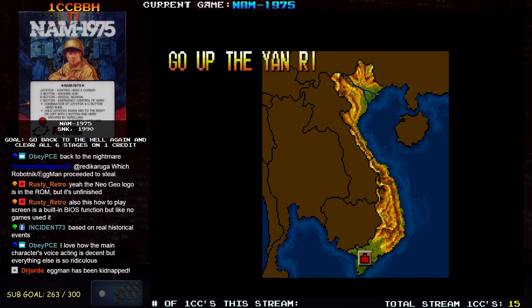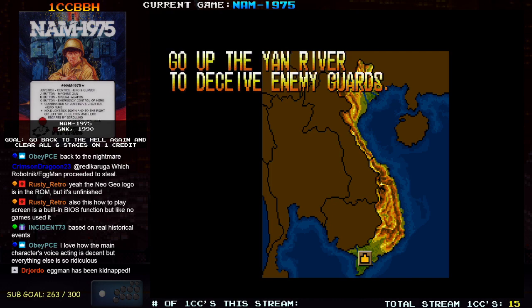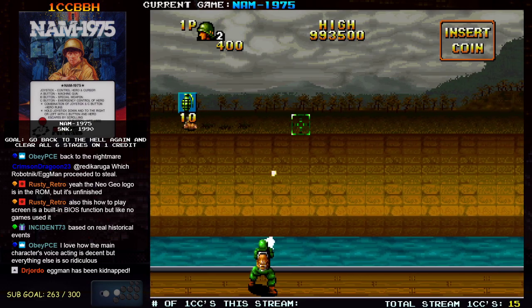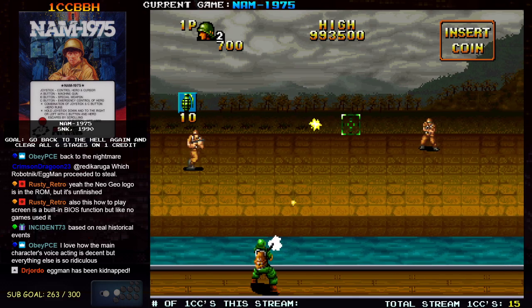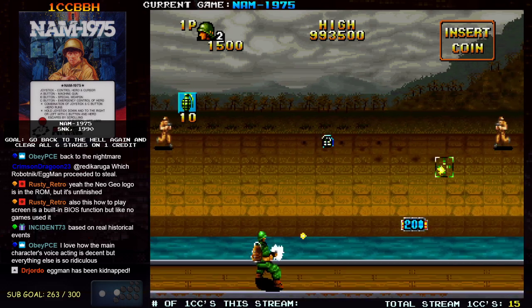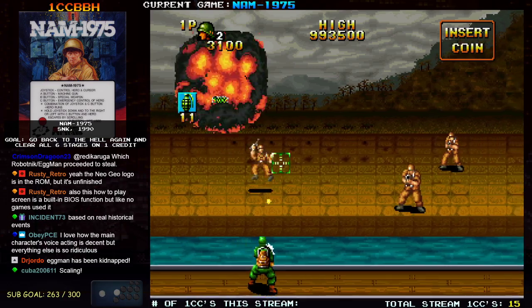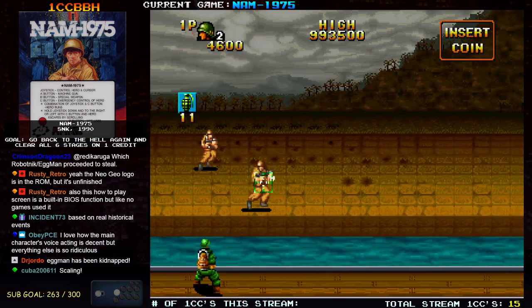Go up the Yon River to deceive enemy guard. I think one thing they were pushing for with the Neo Geo was just like — we've got so much storage space we can have full dialogue for our cutscenes. Because that wasn't really a common thing in 1990.